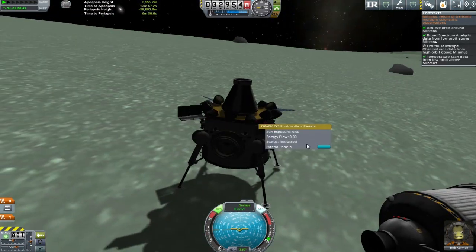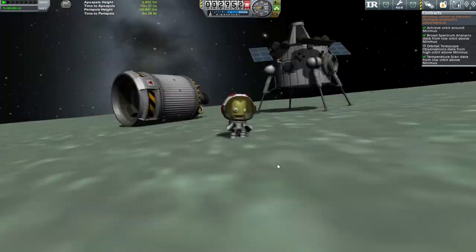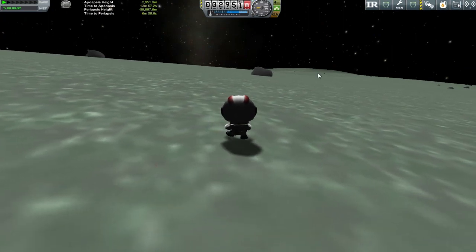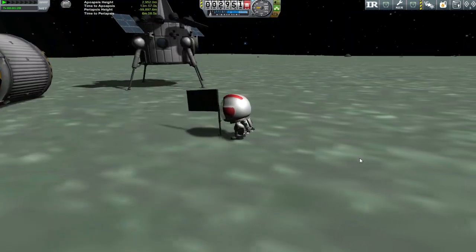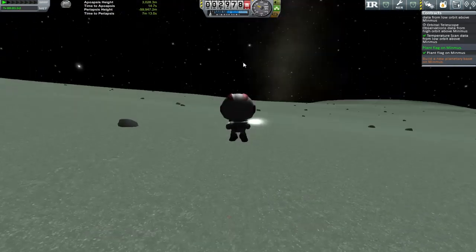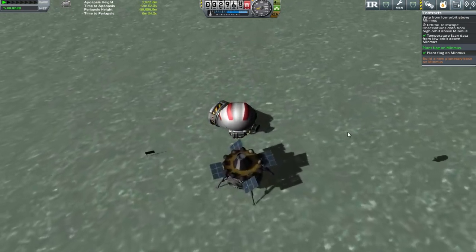Extend all the solar panels because we're not getting power from the engines anymore. Spin round so our docking port is facing away from the debris in the background. Mintopia Base 1 has technically started. The base isn't finished yet — we're obviously missing the communicatron we put up top. I have named it: Mintopia! So I'm sorry for asking you all for your opinion earlier. We're going to call this Mintopia. That's the flag planting done, a temperature scan done, all the orbital science and stuff. We are very nearly done — we just need to launch the second module and fly it out here.